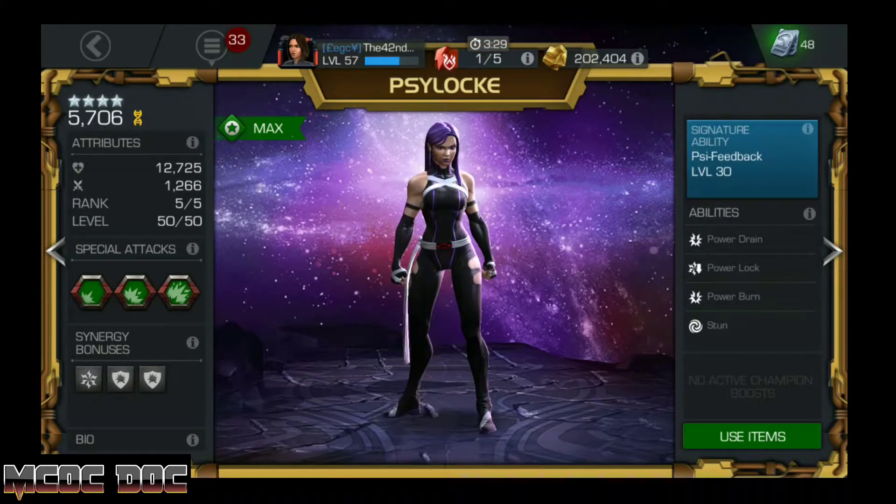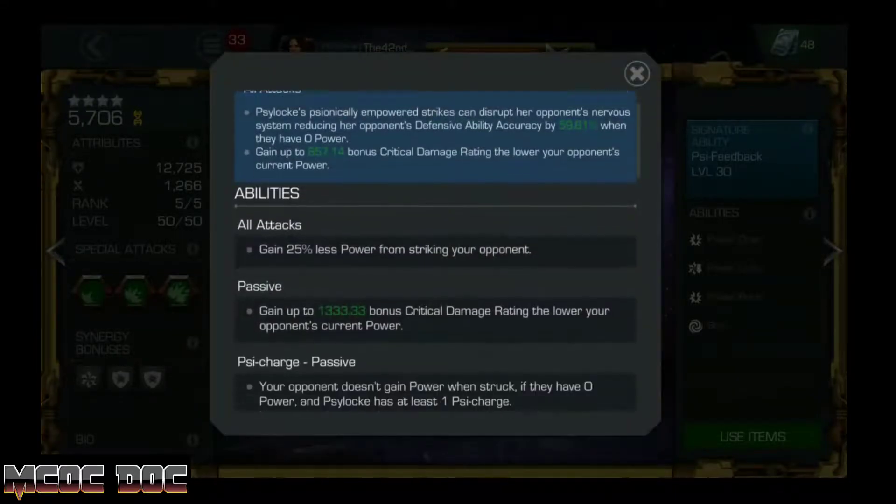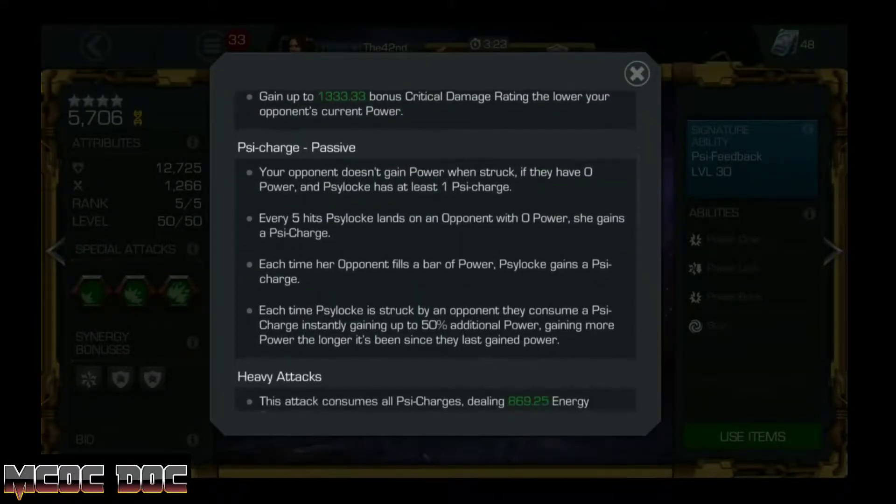She still has a lot of great uses, specifically with her infinite power lock. Psylocke gets infinite power lock — meaning the enemy doesn't gain any power from Psylocke hitting them — as long as Psylocke has at least one side charge.